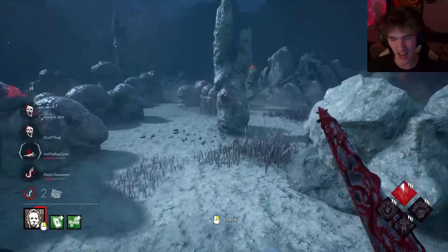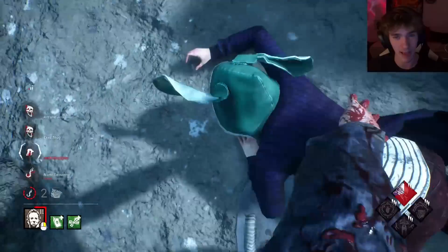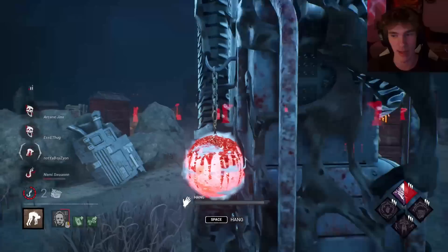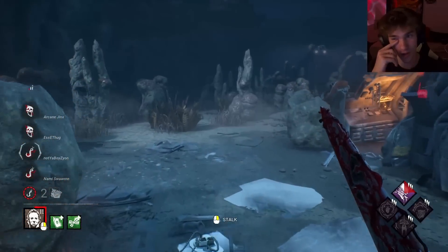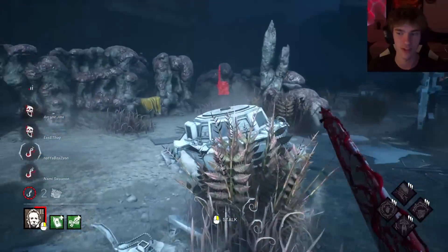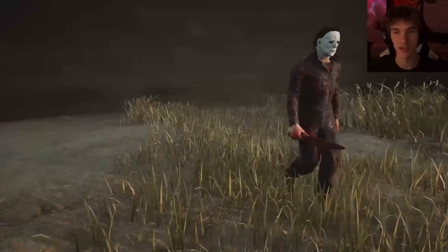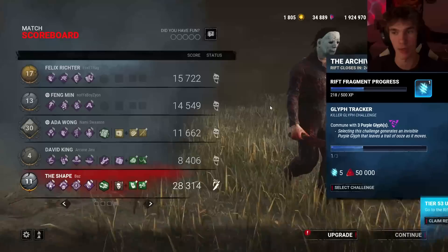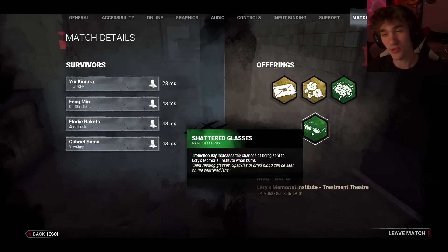One thing to note: as far as I know, Dark Devotion does not make the person holding it scream — it might, but out of all my experience it has not. I think the devs want you to slug, because survivors are supposed to scream on the ground. However there is a perk that does that — Face the Darkness. It's more of them being cursed and the curse is screaming. Survivors on the ground aren't coded to not scream; they're coded by the curse and the curse supersedes that, which makes them scream.